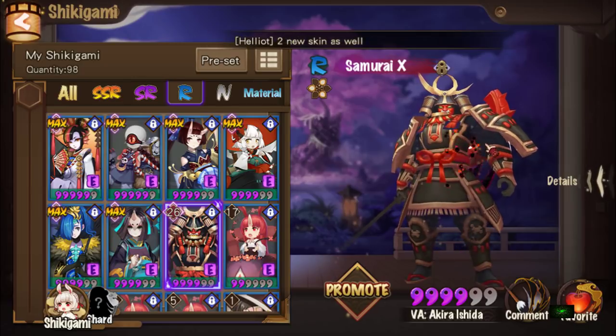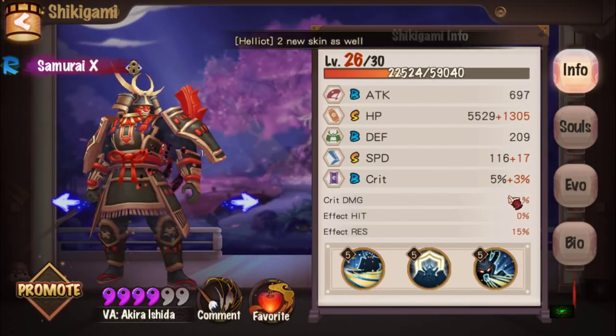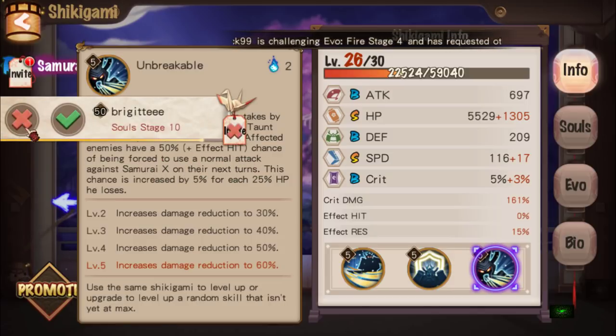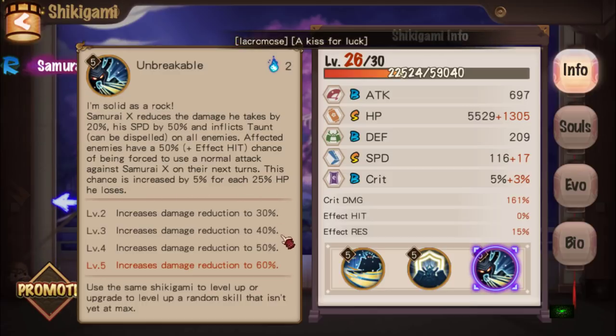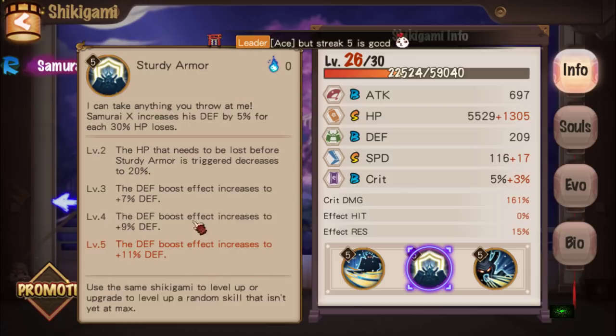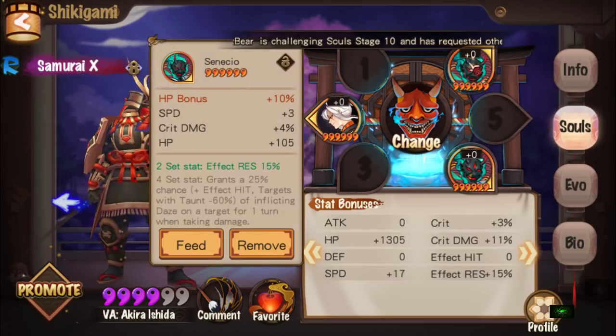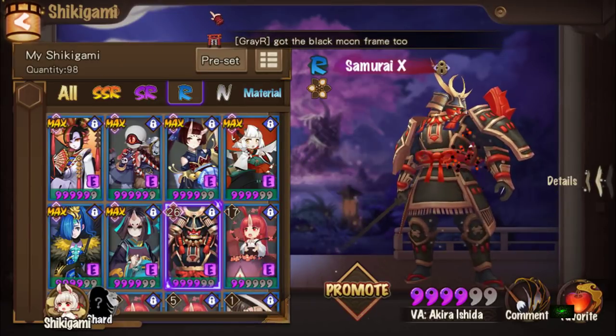Then we have the superb tank, Samurai Axe. His taunt is so annoying to fight against. Unbreakable reduces damage he takes by 20%, his speed by 50%, and inflicts an AoE taunt — which can be dispelled, though current dispellers aren't great. Affected enemies have a 50% chance of being forced to use normal attack against Samurai Axe on the next turn, increasing by 5% for each 25% HP he loses. His damage reduction scales up to 60%, and he also gains a defense boost for each 30% HP lost. I haven't built mine yet, but once I do I'll use him.